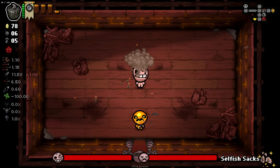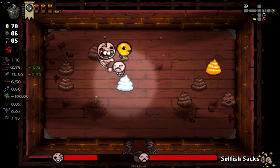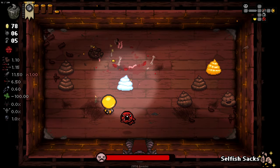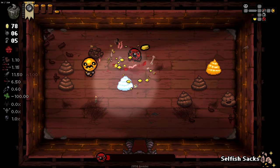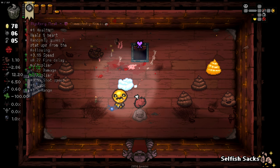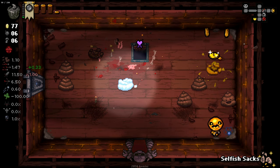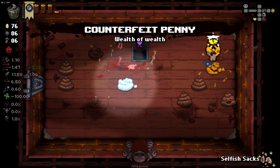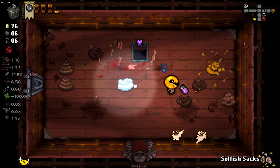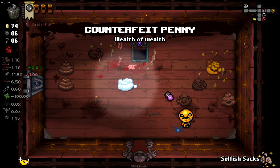Let's pop in here — we got a holy one as well, which is really nice. Does items cost us money? It just costs us one, and that's actually potentially really, really good. I don't want the pill — let's drop the pill. Dropping stuff is a bad idea.